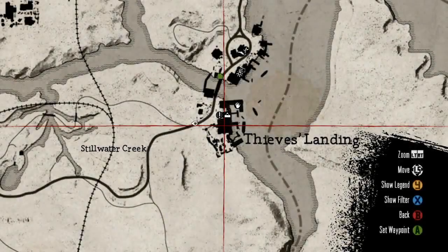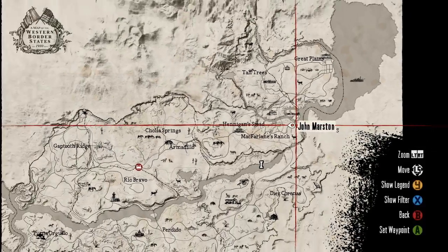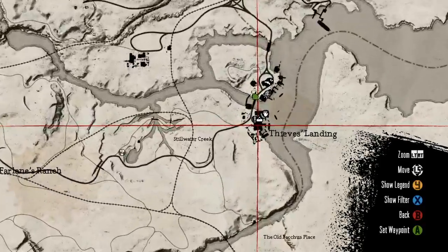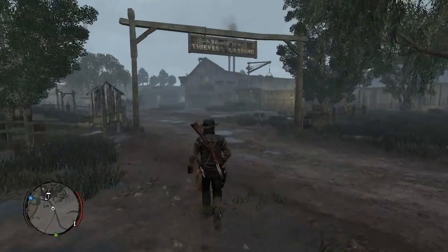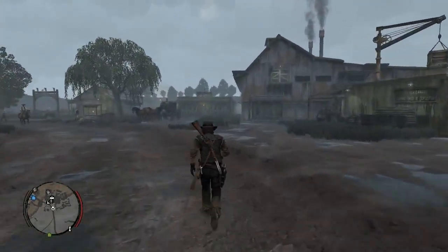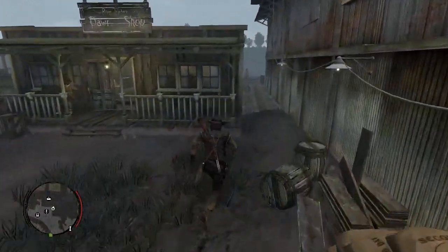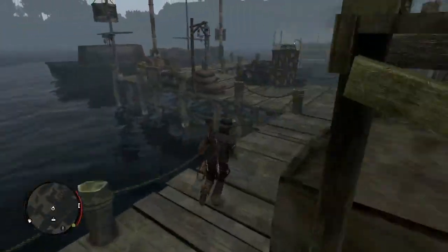You have to search a box located in a warehouse with two giant columns of billowing smoke coming out of them. Right when you enter Thieves Landing you'll see it to the right, right when you see the sign. Make your way to the back of that building near the pier, walk up the stairs, and right in that room you'll see a chest beside a cabinet. Open it and that's how you get the first scrap.